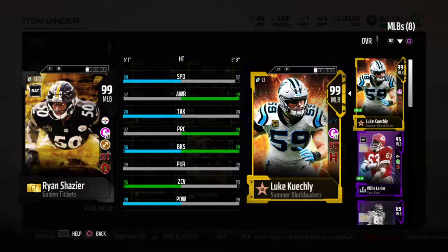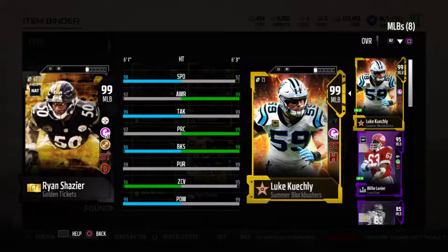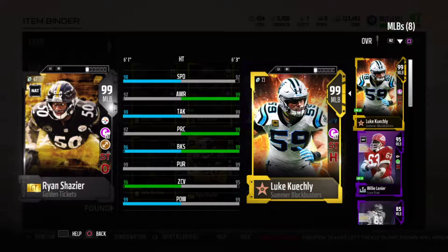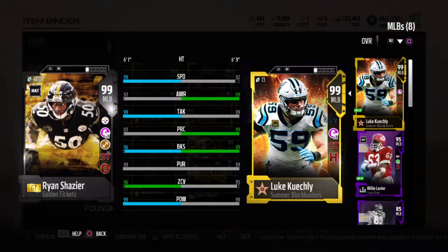Let's compare this card to Luke Keagley. He has 98 speed with Dub Peterson at coach, 99 tackling, he has Secure Tackler, he has Out My Way. Fully tiered out with Physical Front, he has 96 block shed and 99 hit power.